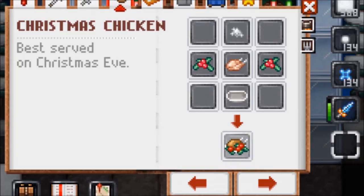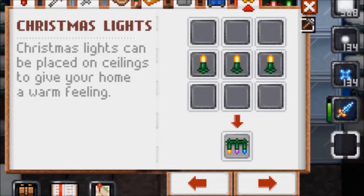To craft Christmas chicken, you need a salt crystal, two butcher broom, chicken meat, and a plate. Christmas lights — to craft Christmas lights, you need three Christmas lights.